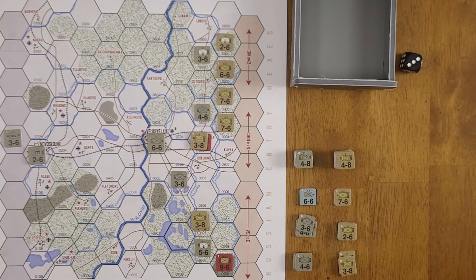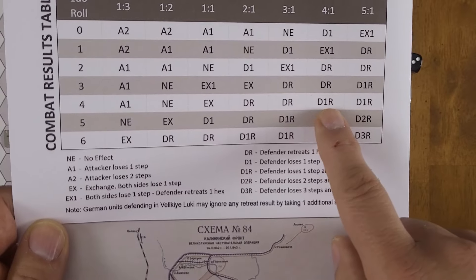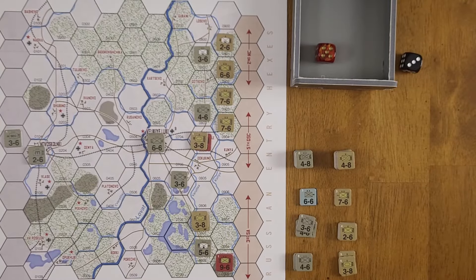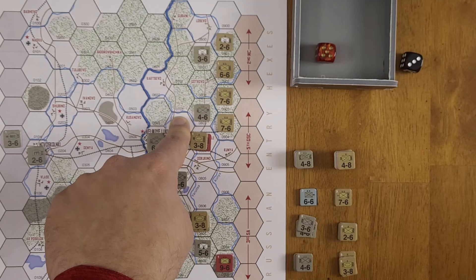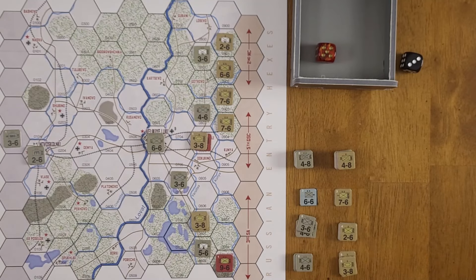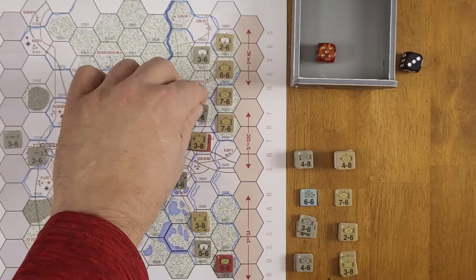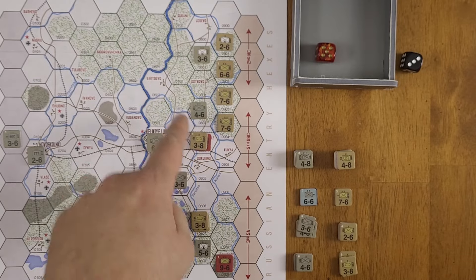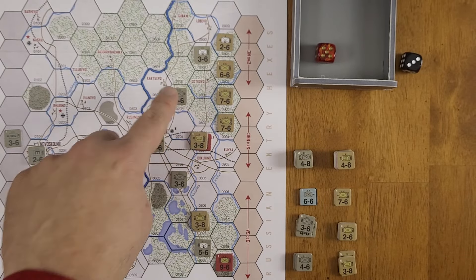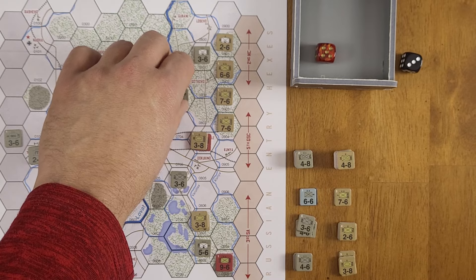The defender cannot retreat into an EZOC without taking an additional step loss. He's already taken one, and his only available retreat path is this hex. He retreats here, is flipped to his reduced side, and that ends that combat. The attacking units can advance into the vacated hex, so we push one division forward. We leave the others in place to likely head to this next hex.